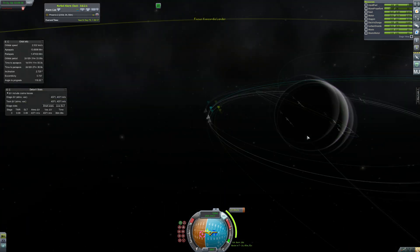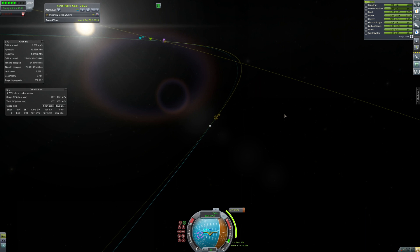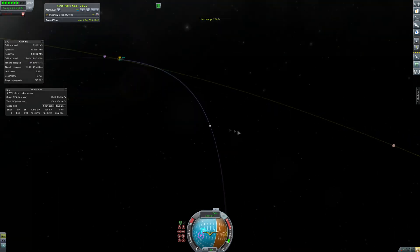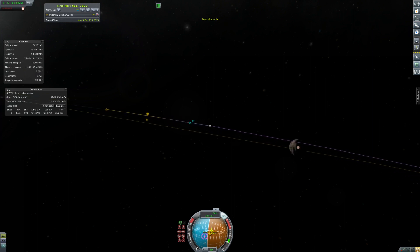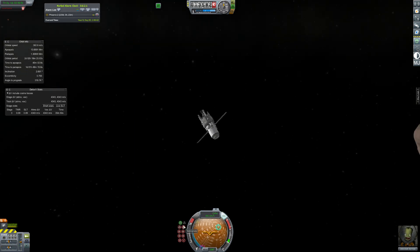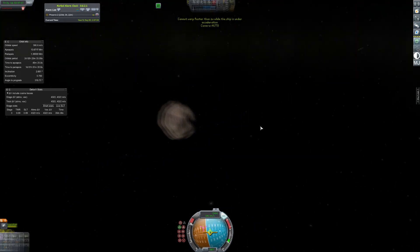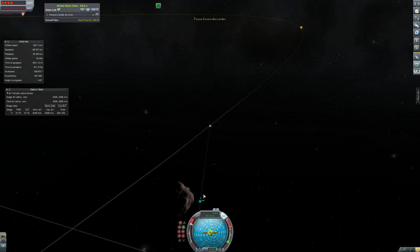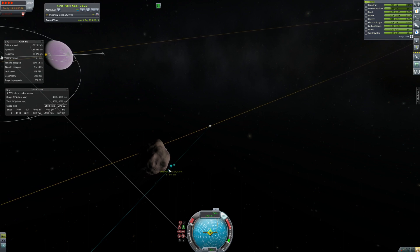I'm intending to just kind of hit Gilly — that means I don't have to get into orbit, because orbital time warp around Gilly is so slow and it takes forever. So we do our quick tweak, get everything laid in, and we're going to go land on Gilly. We actually already have a probe there, so we get no world firsts or anything — I kind of forgot about that. I've been doing this series so long I have so many probes I don't even remember. Anyway, let's go land on this — it looks exactly like an asteroid, but it's Gilly. It's basically just a big asteroid, and the gravity is ridiculously low.